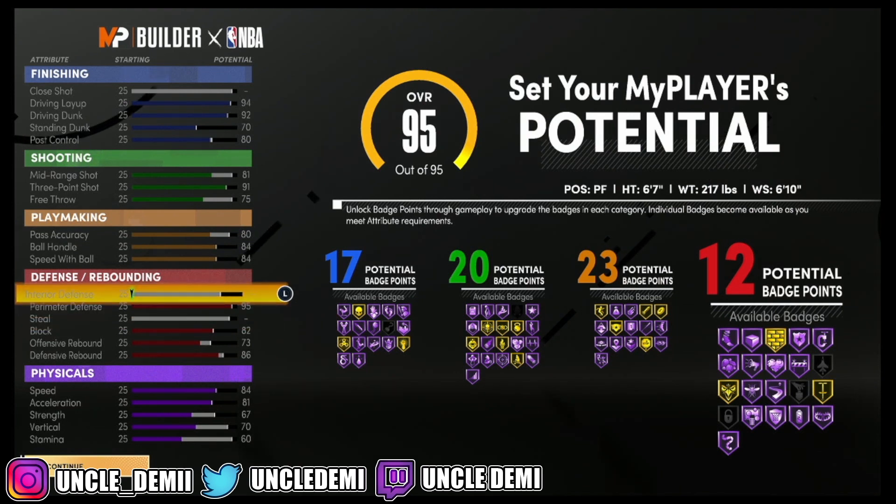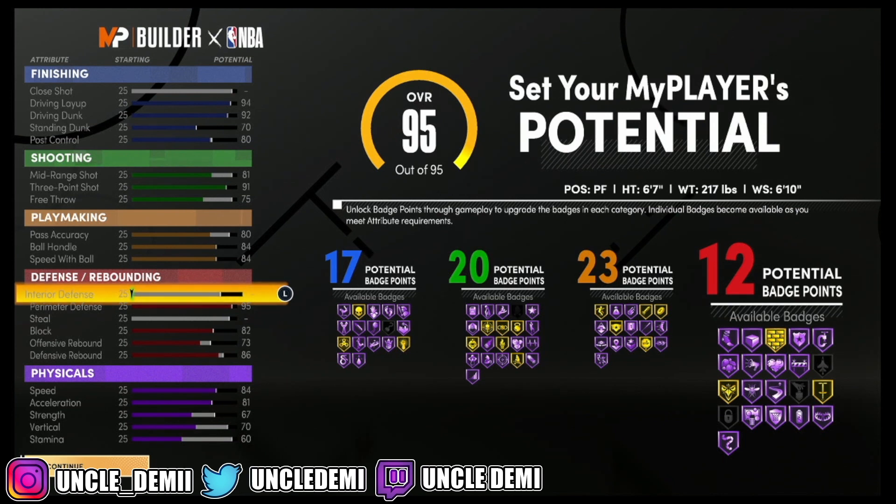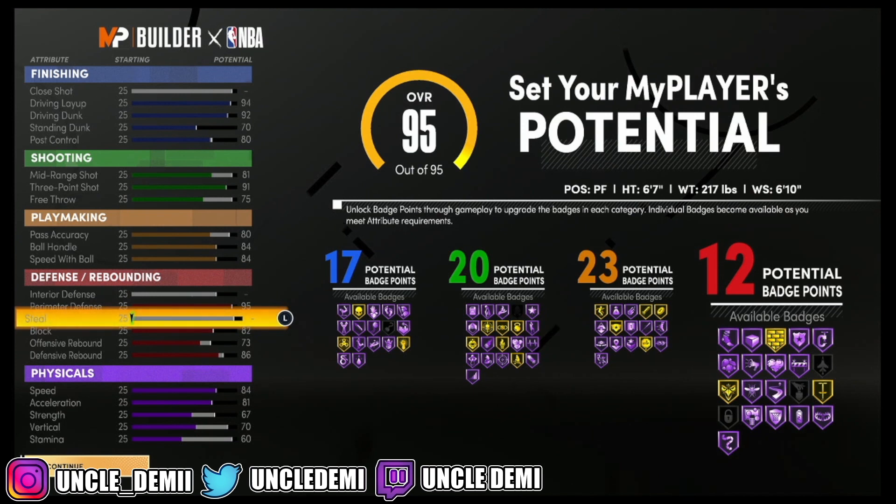Interior defense and steal we do not have. They do play important parts in a build, but they're not really that important for next gen. There was a new patch that came out, so maybe they nerfed contact dunks — it was like a little quick fix — but there's still a high rate of contact dunks still happening. Interior defense plays a part, but it's only like 25%. Is it good to have? Yes, of course — but it's more so centered on if you're going to be a lockdown build. Since this is an offensive primary ball handler build, it doesn't make sense to worry about interior defense. You should have a lockdown guard on ball anyway — this is not going to be an on-ball type build.